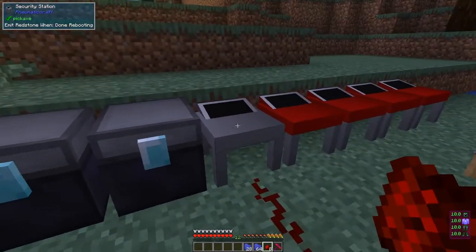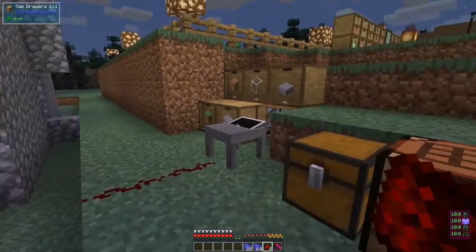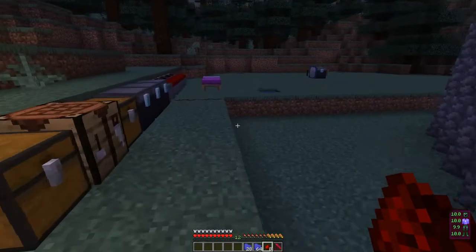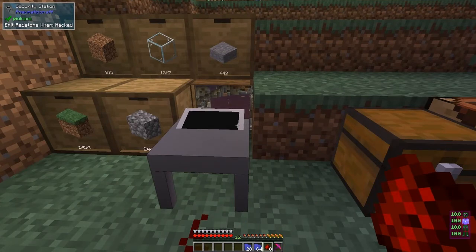This is now going to take 59 seconds — about one minute — to reboot, and when it's done it will emit a redstone signal. Of course the program wasn't particularly complicated. You can put more nodes into it — like this — and naturally that makes it much harder for the hacker to get through because there's further to go and more chance of the diagnostics triggering. So now we've got this one set up with a trusted user and this one without.